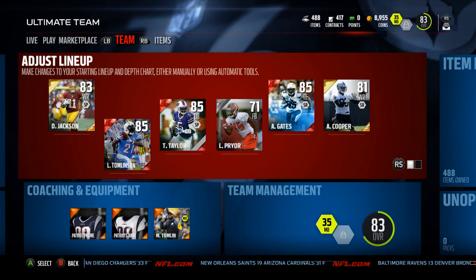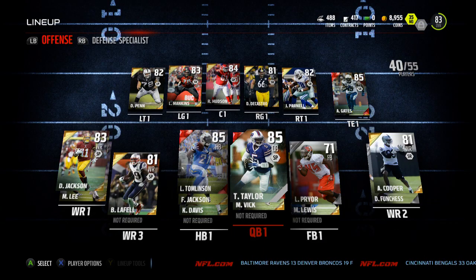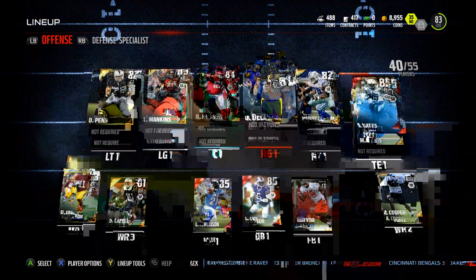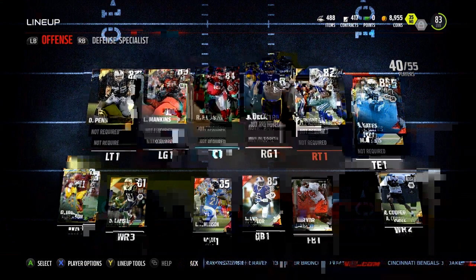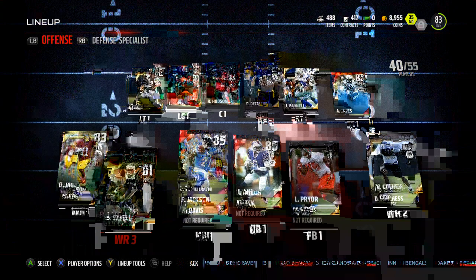What's up guys, it's Nick, we're back on Madden 16 Ultimate Team. I made some purchases to improve the team — we're sitting at 83 overall now, but I'm down to about 8-9k coins. I improved the offensive line, it's a lot better than it was. Picked up some 80-plus players and Tyrod Taylor.